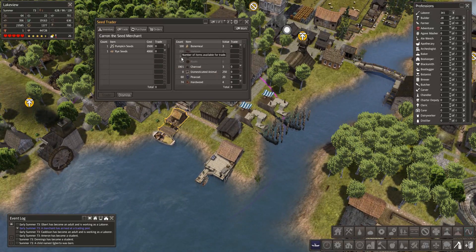What does the trader want to trade? Pumpkin seeds and rye. We need pumpkins. Rye is a form of wheat so maybe we can trade for that. We don't have any domesticated animals at the moment and charcoal is a bit low, so we'll get a thousand charcoal and 500 more - let's go to 1,100. Getting a bit low on trade items.